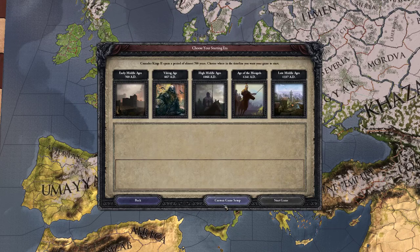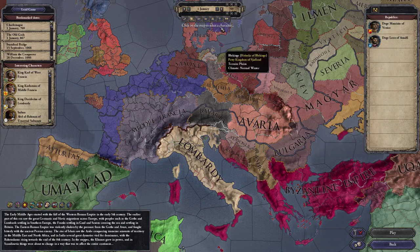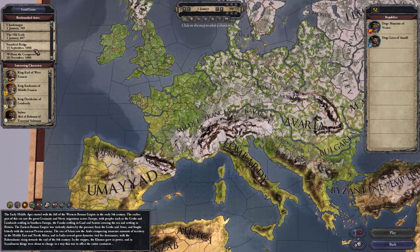We want to go to custom game setup because clicking the default option gives us a few options we are not willing to choose anyway. So let's go to custom game setup. We are still in 769, so let's click on Stamford Bridge which is the basic starting era of the game.